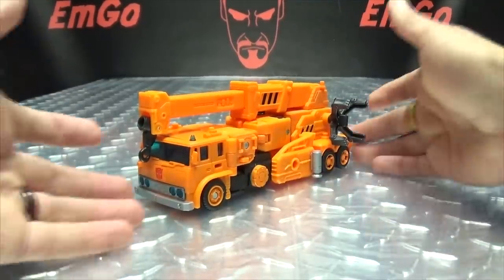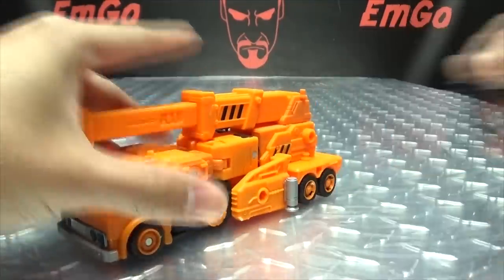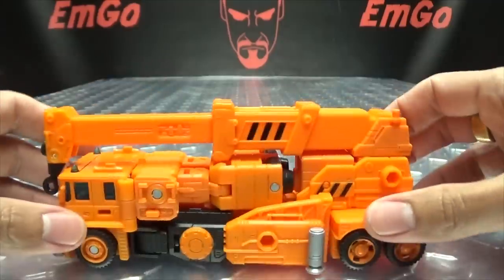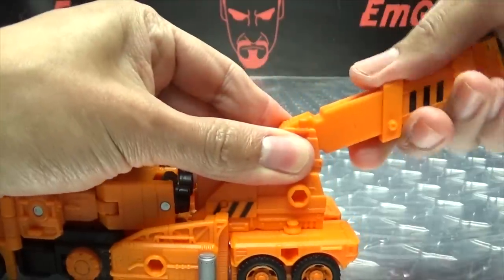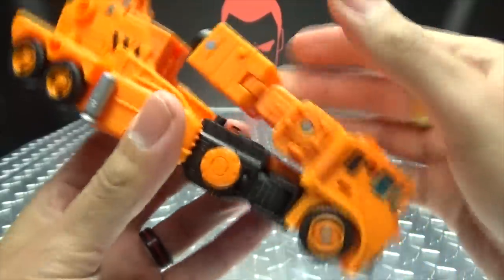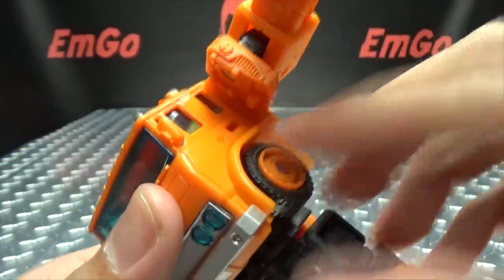That's basically it for the vehicle mode — so let's get down to transformation. Remove his accessories and set them aside. The first thing you want to do is collapse the crane section in and swing it all the way back until it clicks into place. Raise up to have some room, then unpeg his arms from this section, and it will all swing forward.